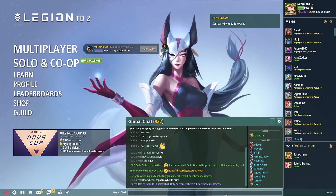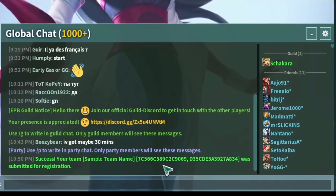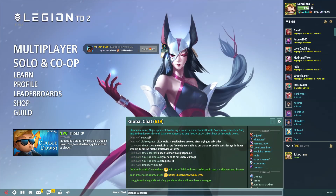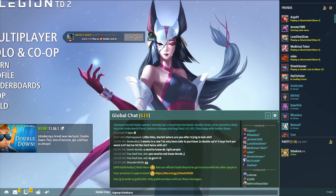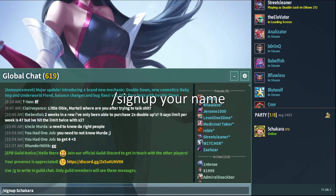If everything goes well, you'll receive a message that your team name was successfully created. As a side note, you can also solo sign up if you don't have a pre-made. You'll get randomly matched up to another teammate inside your ELO range. To solo sign up, first make sure you are not in a party, then type slash sign up your name. For instance, if I wanted to solo sign up, I had to type slash sign up Shakara.